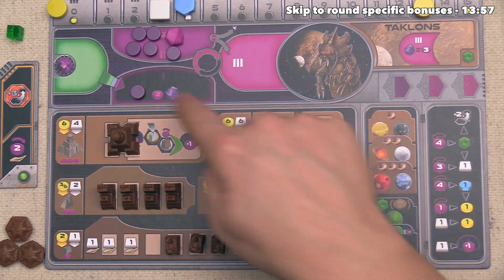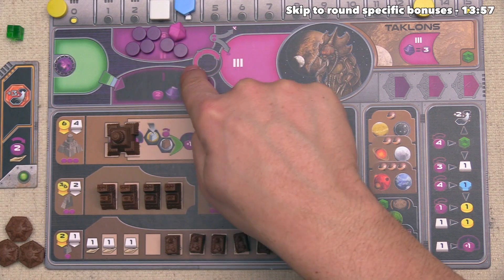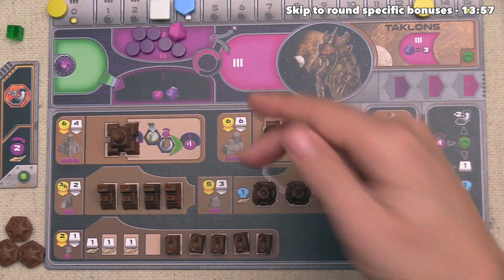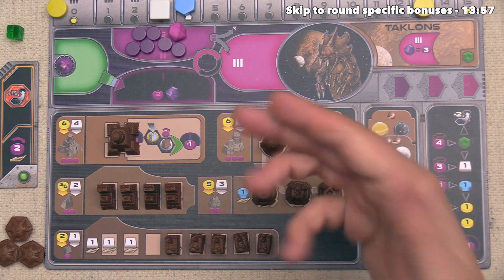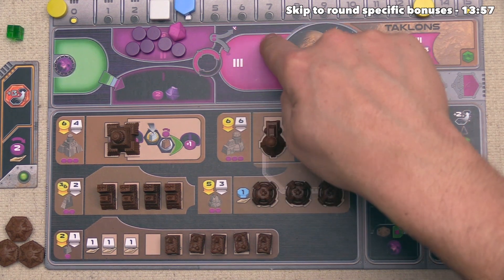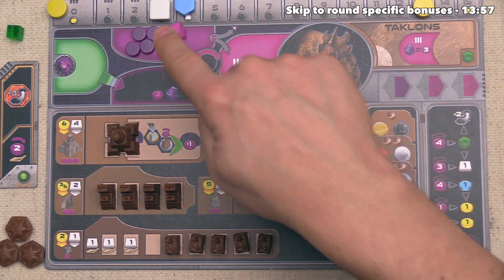Whenever you charge, if you have anything in your one zone, you must push it into the two zone. Now that we have nothing in the one zone, we can push tokens into the three zone with future charge actions. It's worth noting that you can only spend power once it's in the third zone, so we are just charging these up and not ready to use them just yet.